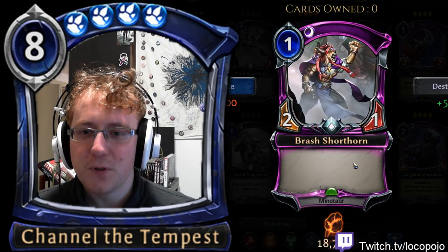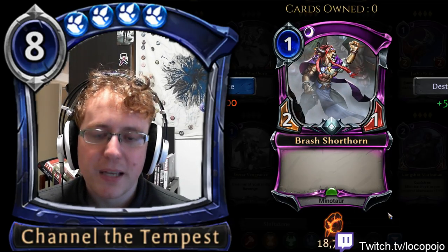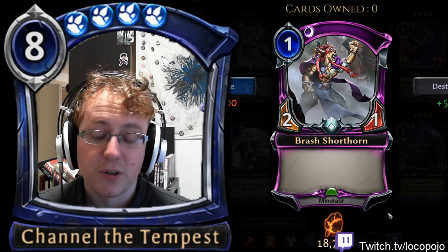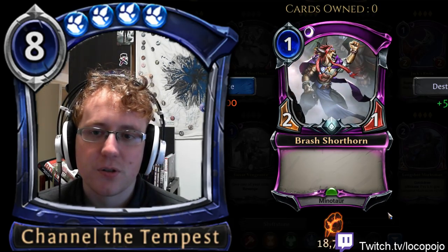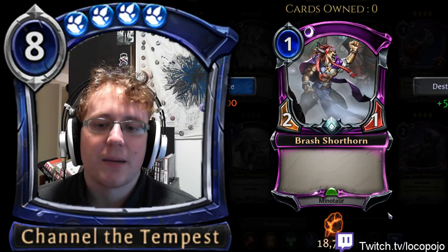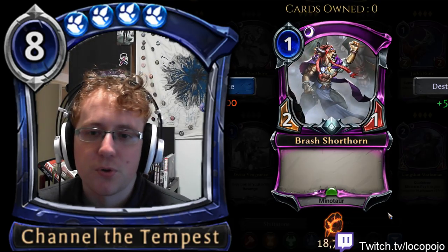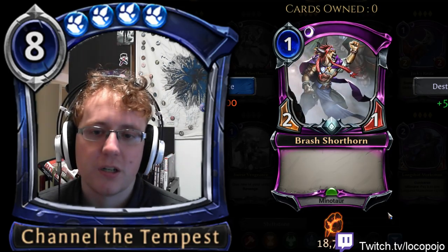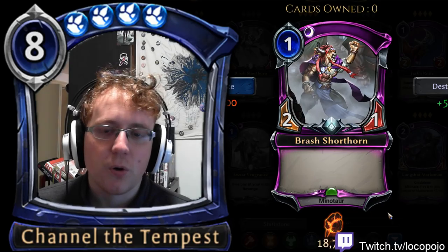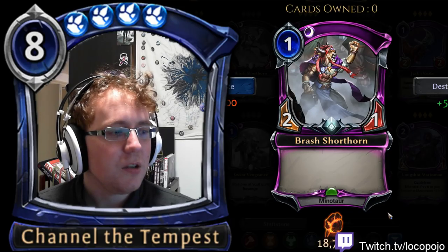There are a couple of Minotaurs that pay attention to Brash Shorthorn — Relentless Gorehorn gives plus two strength to Minotaurs, which is pretty strong. In draft, Brash Shorthorn is a perfectly reasonable pick if your deck is looking for a tempo build, but most of the time you won't pick it because it's fairly low card quality. You'd only take it if you're trying to go hyperfast in draft or ranked.